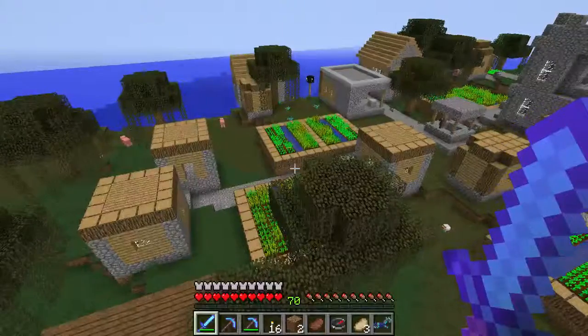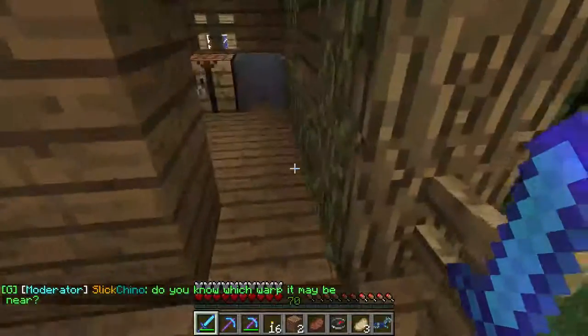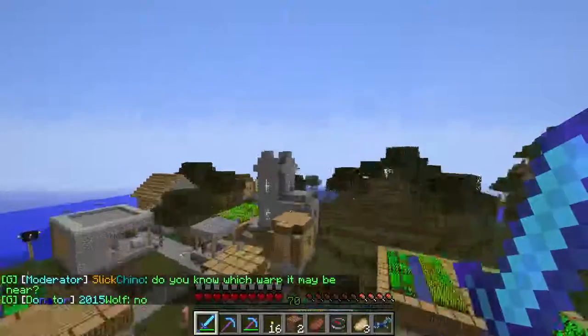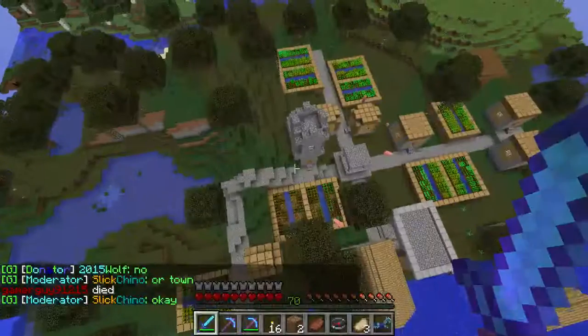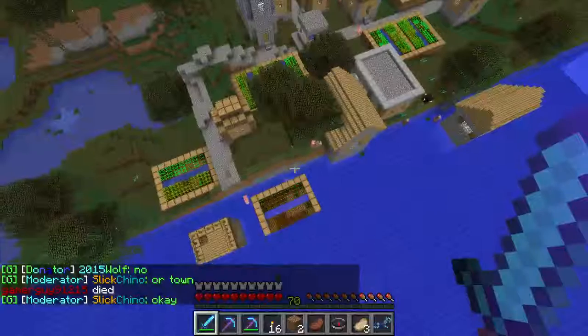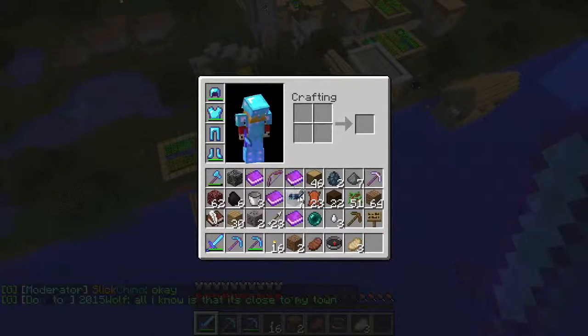Oh, and there's a witch hut too. This is like a boss city - this is like the best city I've ever seen, so cool. So majestic in a way. But this is actually a good thing, guys - this town may not be very useful for us, but we've spotted explored terrain, and that's a good thing.